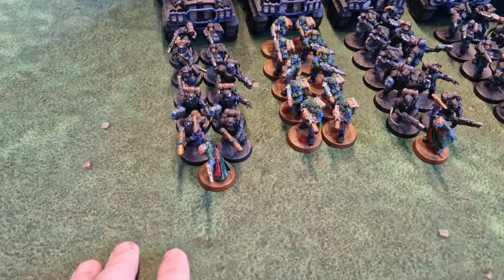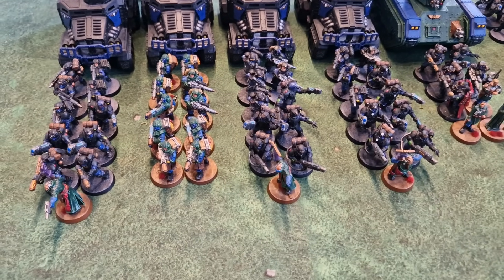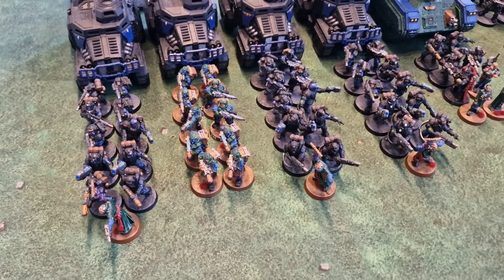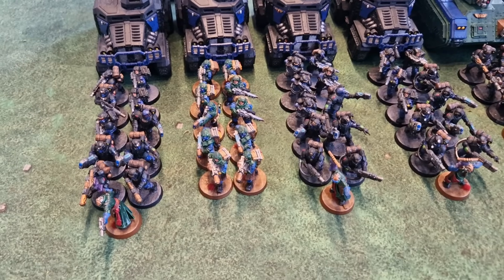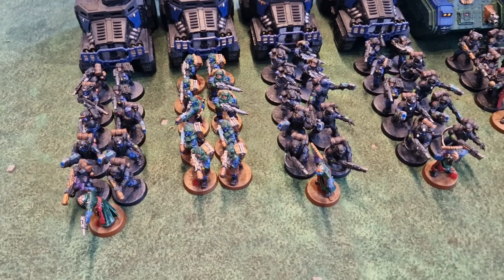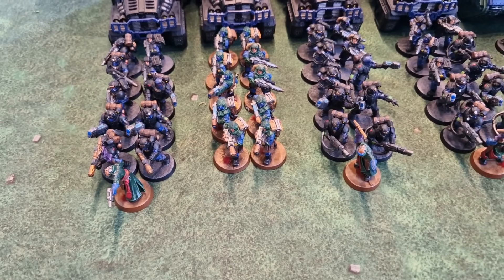And that's before we've even got to the final part of this cheeky combination: the Primaris Psykers. Most people use them defensively — put Psychic Barrier on a 20-man Death Corps of Krieg squad and you've got a unit with a 4+ invulnerable save. In a Scion army you have to look at them completely differently, because you're not durable. Scions, like I said, are all about being fast-moving, hard-hitting, but fragile. So Psychic Barrier doesn't really do much for you on a 10-man squad.